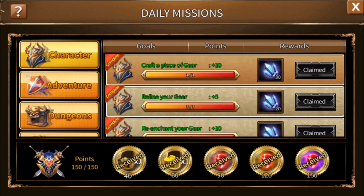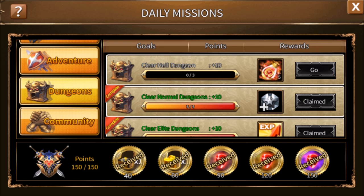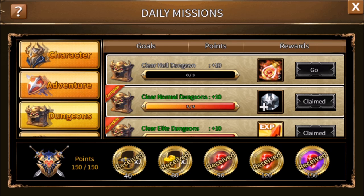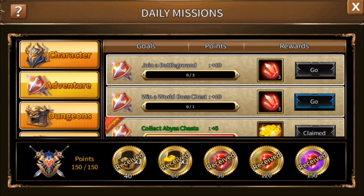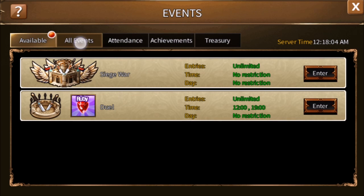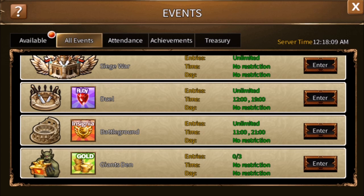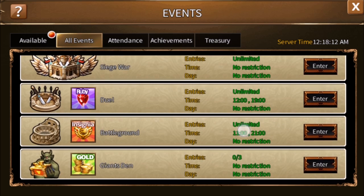Now we've almost run through all of the quests that there are. What we have left: in dungeons, there's clear hell dungeons, but you can't even attempt a hell dungeon until level 50. So since I'm only 42, I can't demonstrate that right now. Similarly, in adventure, you will find join a battleground. Battlegrounds are not available until level 49. You can find them in the events under all events. If you try to enter, it'll tell you you must reach level 49, and they're at certain times of day.